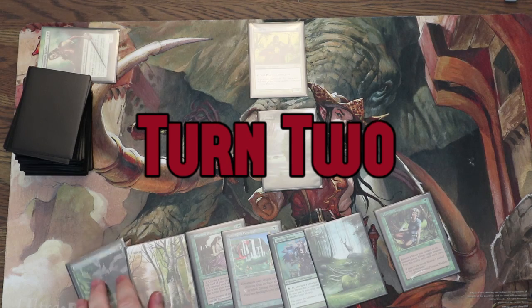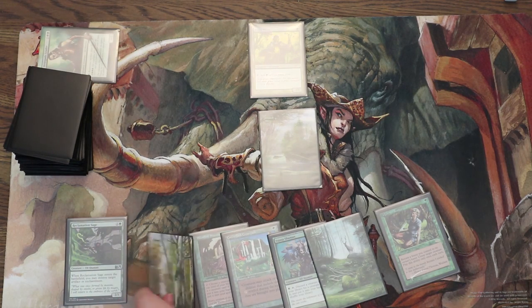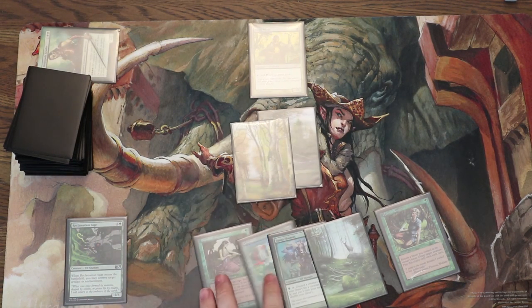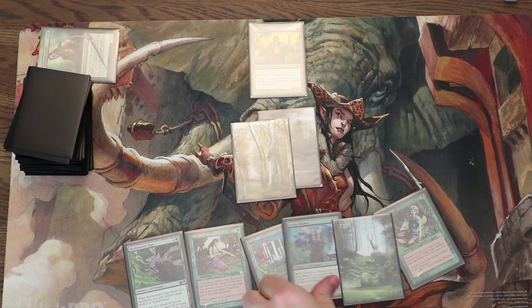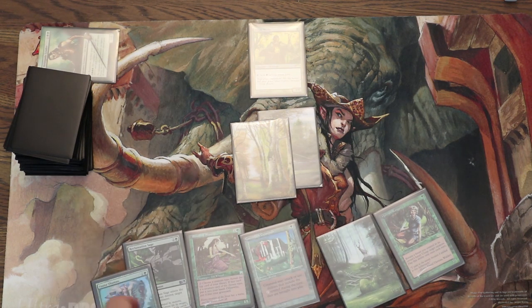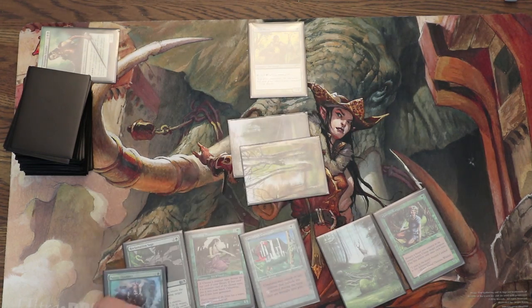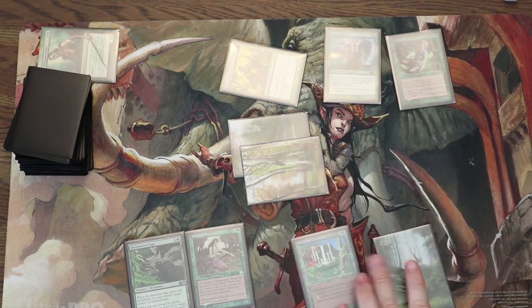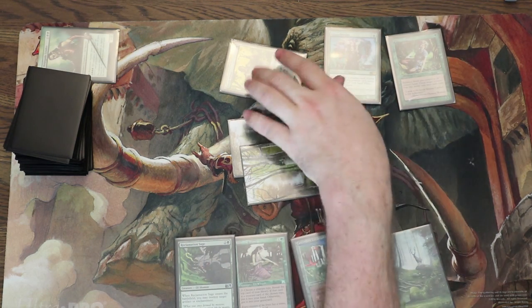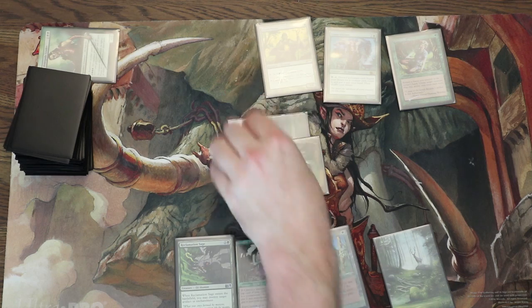I draw a Reclamation Sage — solid card, good interaction, but not very good in goldfishing because it doesn't really do anything. Maybe we can chuck it to Fauna Shaman a little bit later. I think I'm going to want the Fauna Shaman on the battlefield so I can make that move, because we have some good cards like Kyrian Ranger which allow for shenanigans, but not a lot of really big mana creatures or explosive creatures that we need.